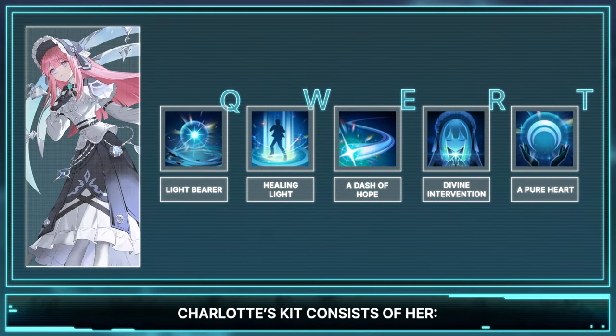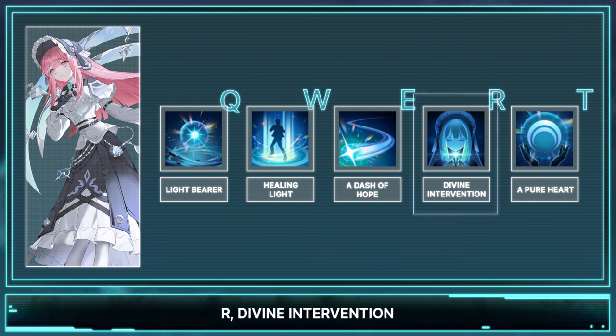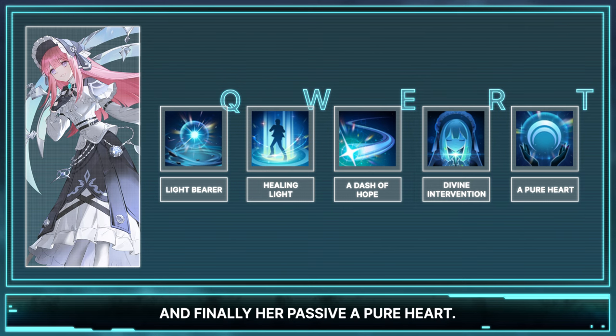Charlotte's kit consists of her Q, Lightbearer; W, Healing Light; E, A Dash of Hope; R, Divine Intervention; and finally her passive, A Pure Heart.